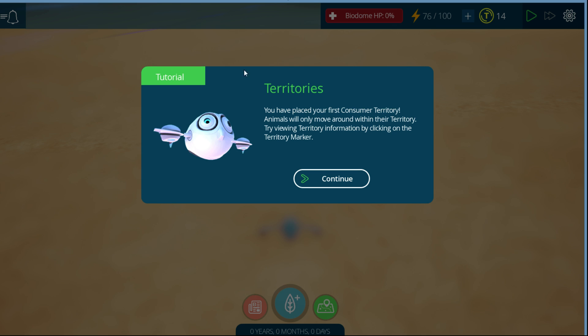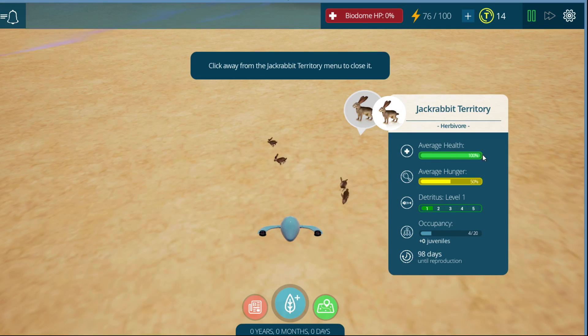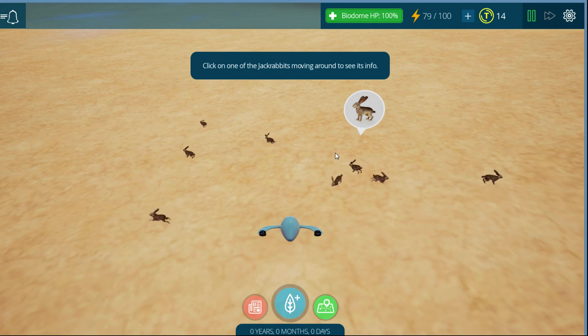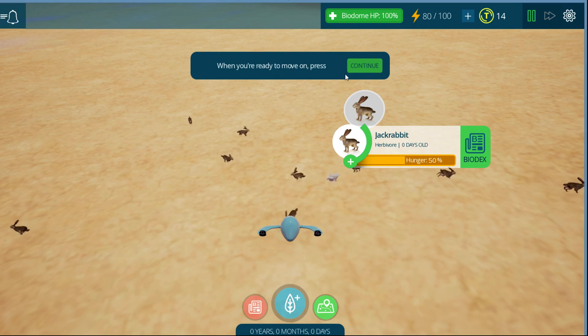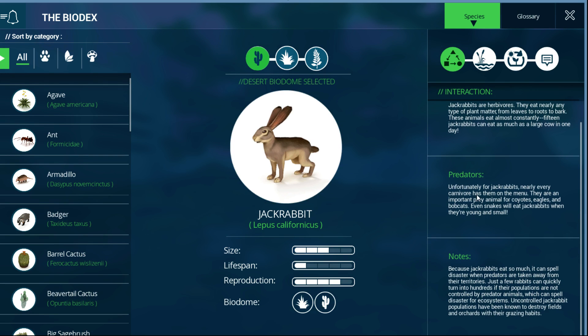You have placed your first consumer territory. Animals will only move around within their territory. Clicking the territory marker shows us: we have healthy bunnies, but they are very hungry because they have nothing to eat but sand. They are not pooping much. We have seven. If I click one of the jackrabbits — oh, he's hungry. The bio deck tells me all about jackrabbits: nearly every carnivore has them on the menu, they don't live very long, but they reproduce like rabbits.